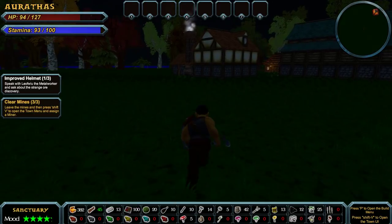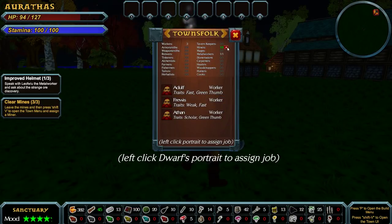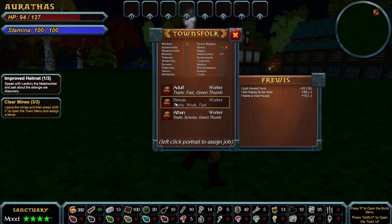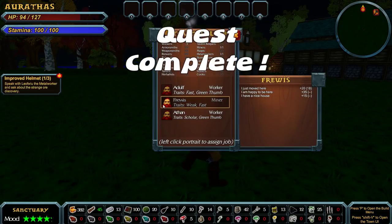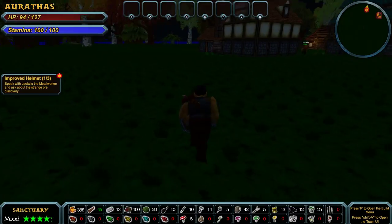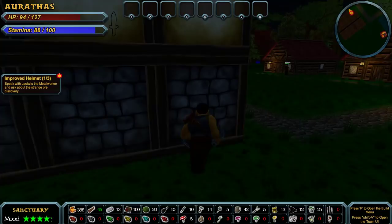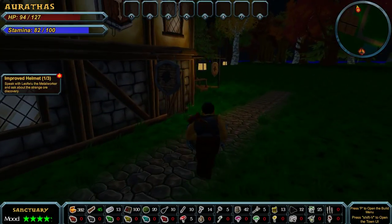Press Shift-V to open the town menu and assign a miner. I have one for that. Not the green thumb — I have two green thumbs. Maybe the dude who's weak but fast. He's not claustrophobic, so... Alright, now we need to talk to Liofwu about the new ore and the metal.